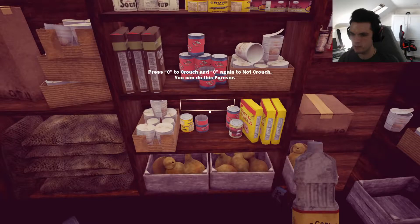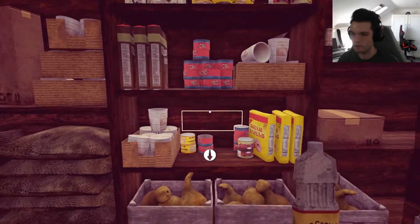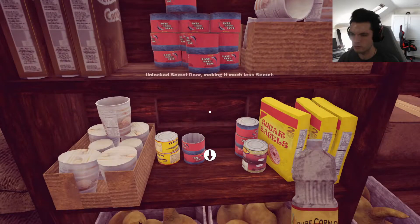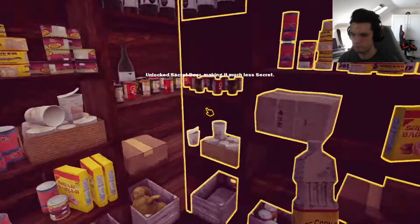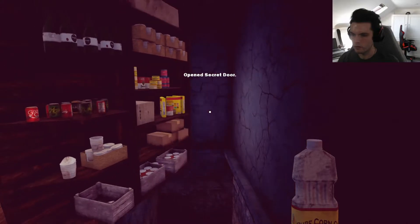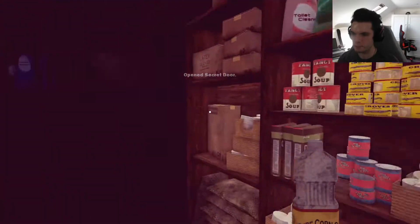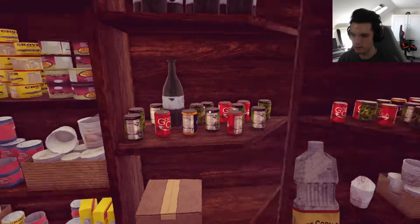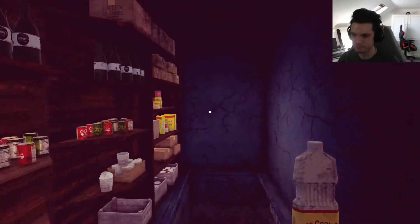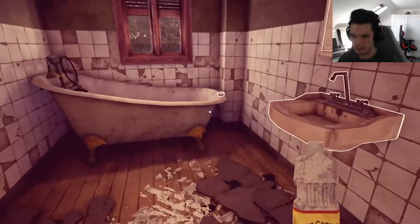Can I chisel in with this? We need something to get that out. Press C to crouch and C again to not crouch - you can do this forever. A concealed switch! Oh, it is like a mystery novel - it's a secret passage behind a shelf. A shelf full of cans. Let's explore the rest up here first - I don't want to miss anything.